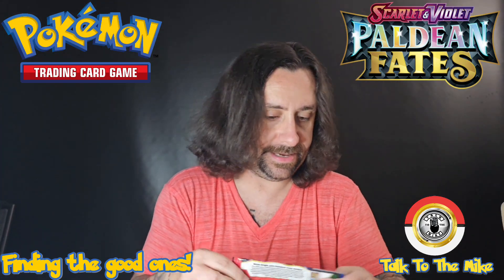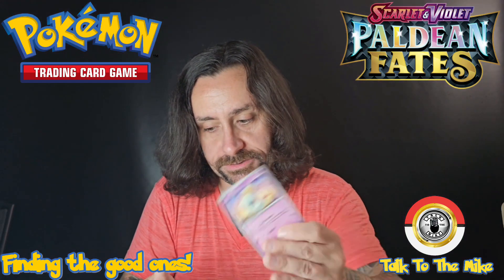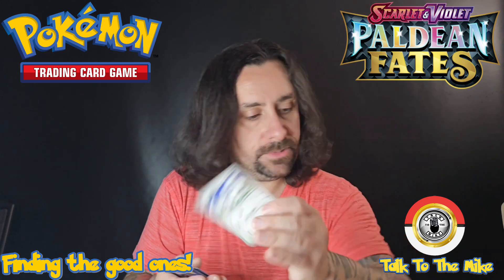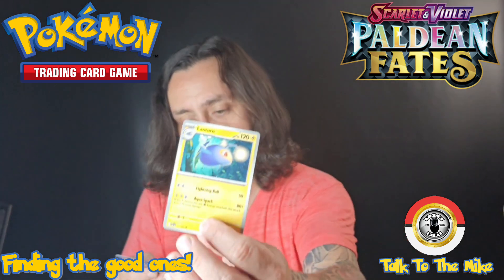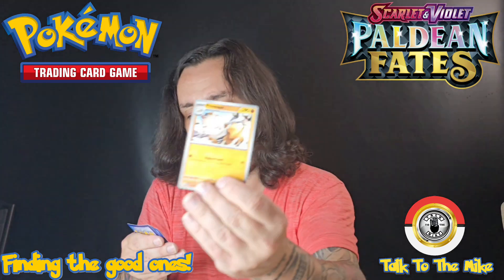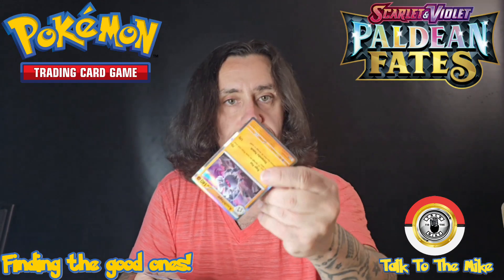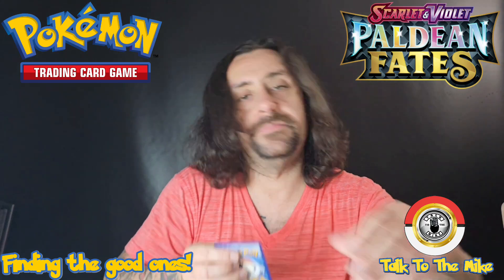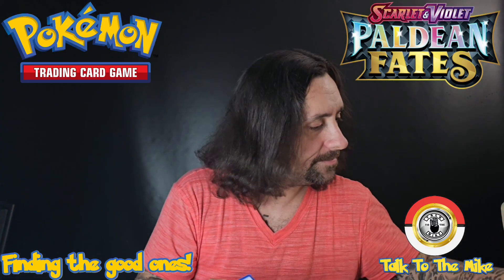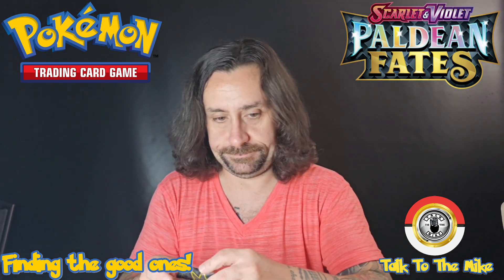Alright next pack — we've got Noibat, Tinkatink, Gastly, more Paldean Fates students, Shroodle, Lanturn — do I have him somewhere? No I don't — Primeape, Reverse Holo Noibat, Full Holo Annihilape, Basic Energy, and the cool-looking Klawf Full Illustration Art — the cartoon-looking one, that is cool. I haven't had that one in a minute, so again sleeve-worthy.